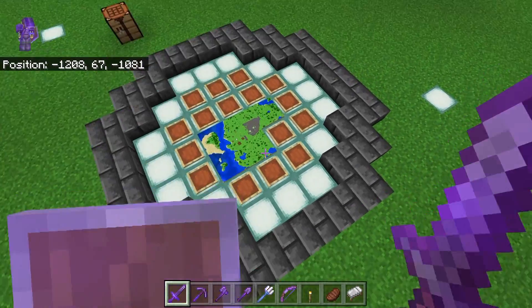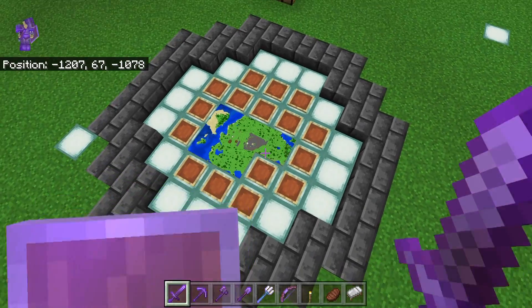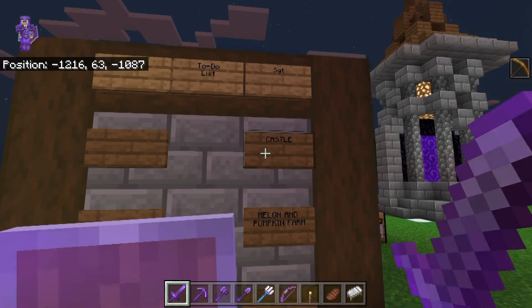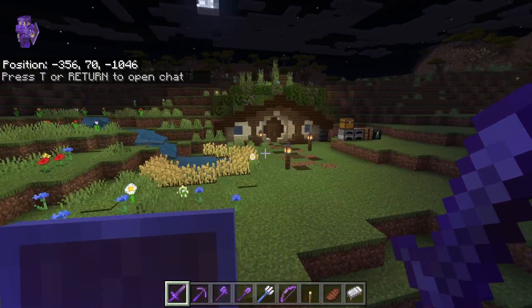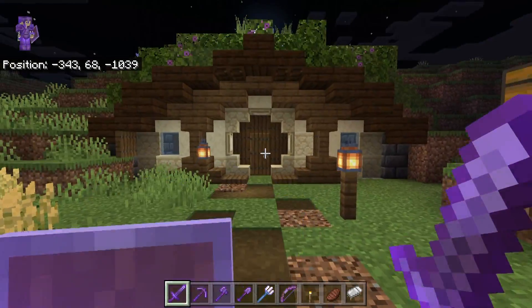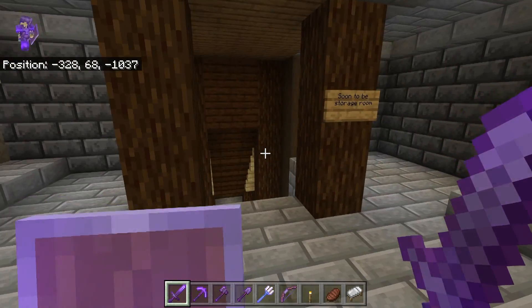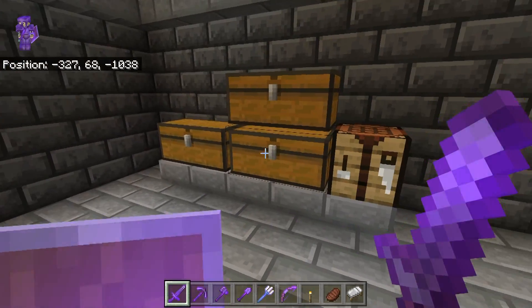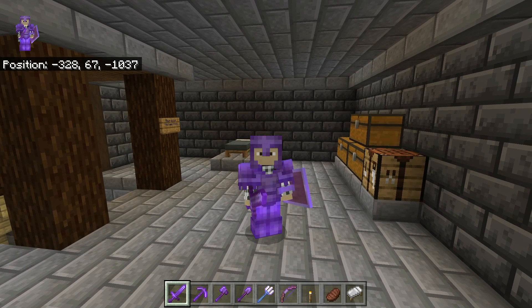Out here at Sargent's base, he's got a map started of his build. And on his to-do list, he updated the castle here and a melon and pumpkin farm. Out here at JoJo's base, he made a little hobbit hole here. That's it for day 18.